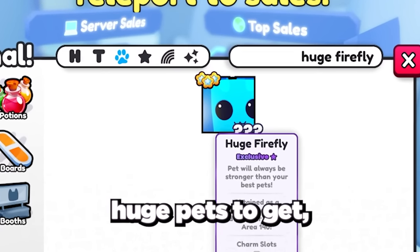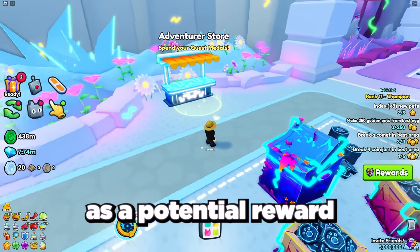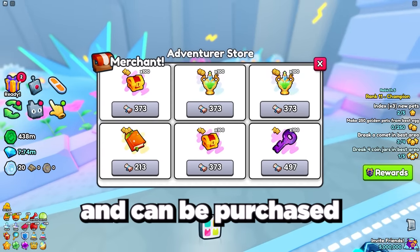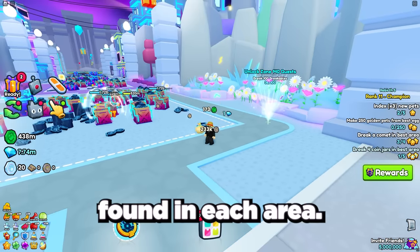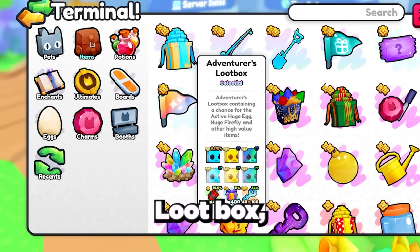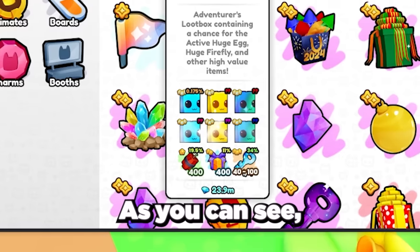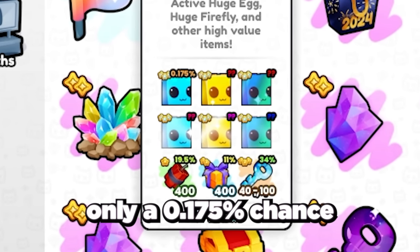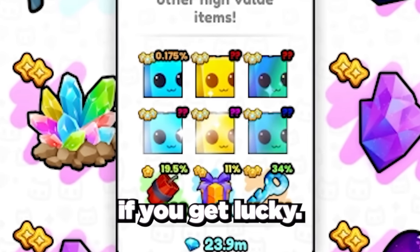Next up we have the huge firefly, one of the rarest new huge pets. You can get it in one of two ways: as a potential reward in the new adventurer's store in area 140, purchased using quest medals earned from completing area quests; or by opening the adventurer's loot box, which can also be bought in the adventurer's store or from the trading plaza. The huge firefly has only a 0.175% chance to hatch, but is very valuable if you get lucky.